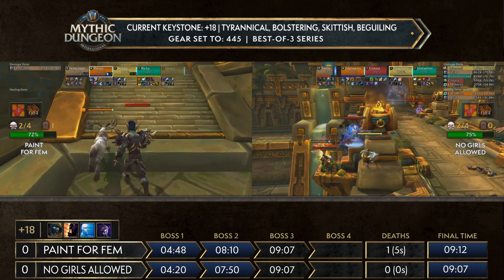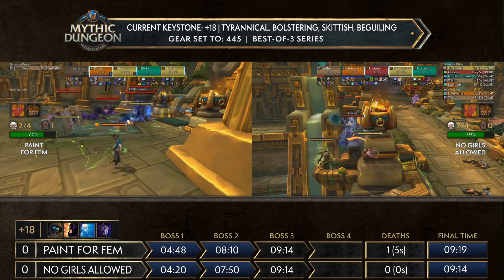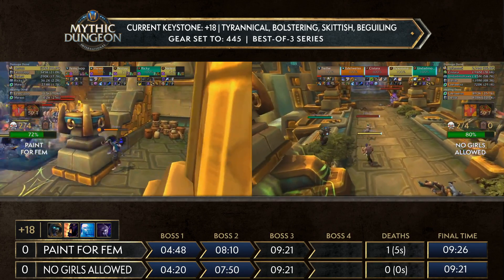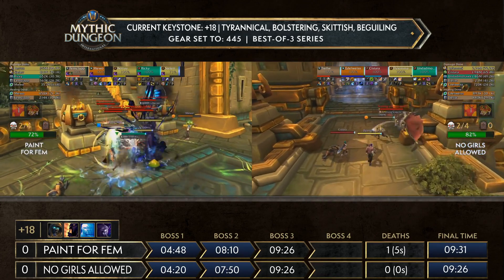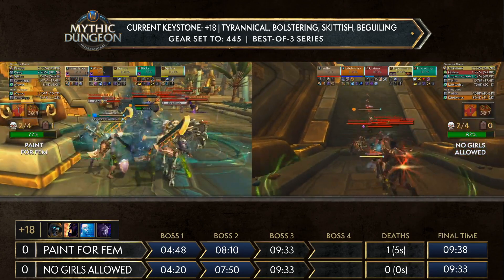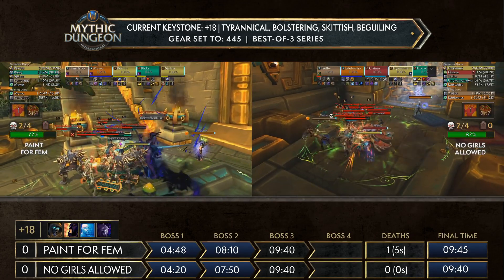Femme goes down on Pain for Femme. In the end it's not the best strategy for tank safety — the tank gets gibbed. Pain for Femme immediately releases, they hold onto their battle rez because you can start at the beginning of the dungeon. They did actually manage to kill the trash off, so not too much lost except for that five seconds and rebuffing. It looks like they're going up to Volcall using the same pull on top of that void emissary, whereas No Girls Allowed opts for the more typical strategy down the bridge with swords and skyscreamers.